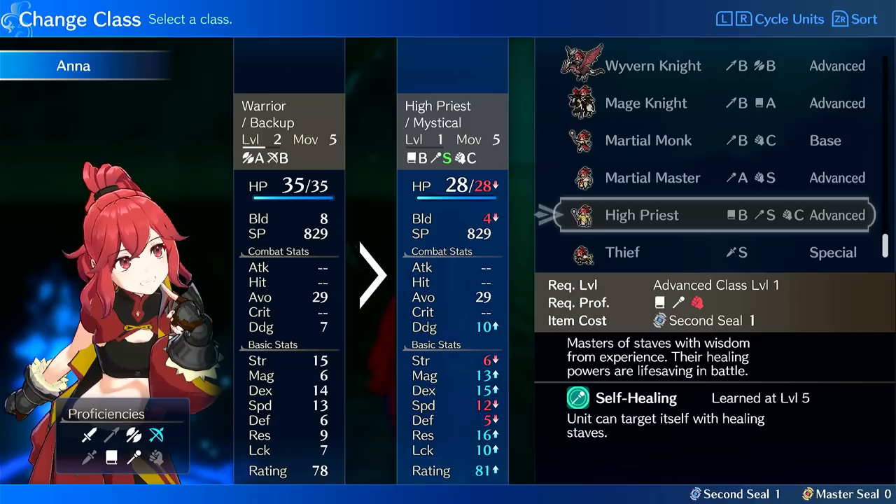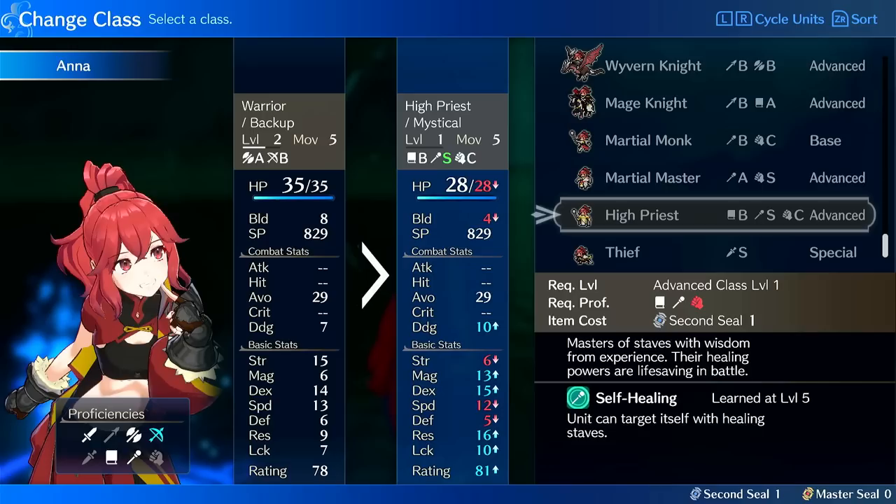So what are the best classes for Anna? Let's say you've gotten her to level 10, you've Master Sealed her onto Warrior, and you're thinking about what magic class to put her on.